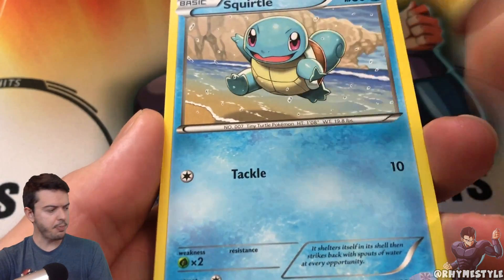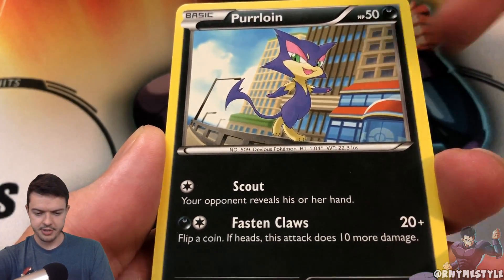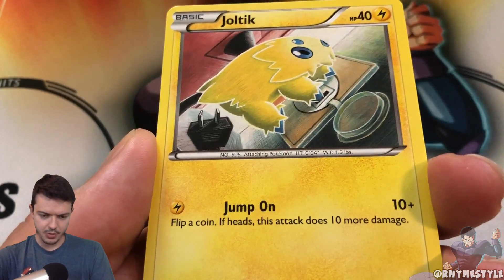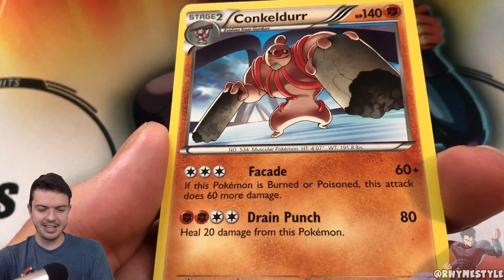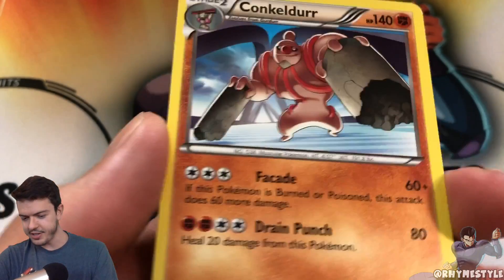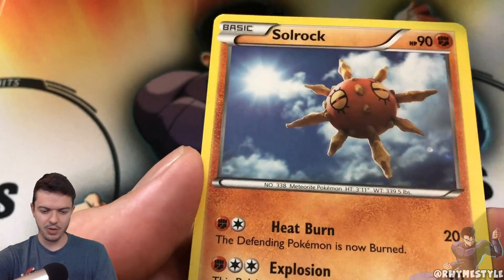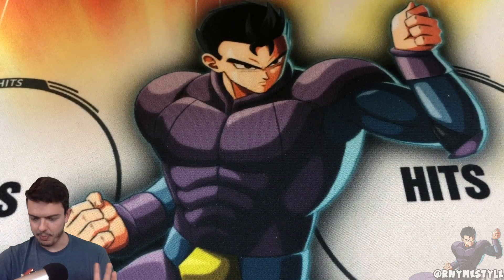That is a really cool-looking Squirtle. Joltik — the rare should be coming up in a second. First rare of the pack is a Conkeldurr. That makes me think of Conker's Bad Fur Day, which is a big game from the Nintendo 64 era. The first pack is kind of all right — just whatever. We got a Watchog, a Swoobat, a Solrock, and then the code card to finish it off.